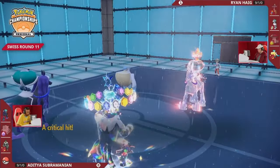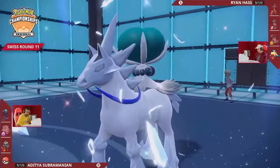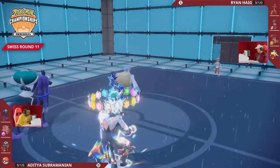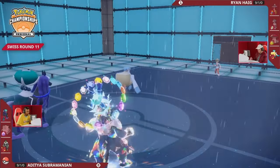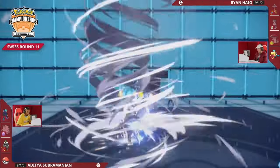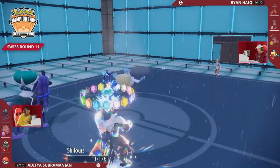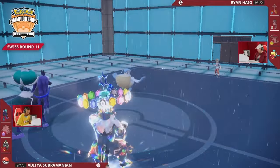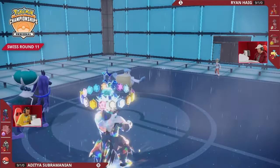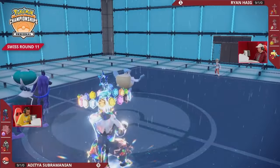Calyrex on so low health — taken down immediately. The only thing left in Ryan's corner is Pelipper at one HP and a dream that's about to come crashing to an end. It might be a nightmare compared to one HP and a dream, but he does bring Urshifu down to its Focus Sash — that's a little bit of damage. But Adi — even without Clefairy singing and getting that opportunity — the battle is going to be conceded and we're going into game three here between Adi and Ryan.